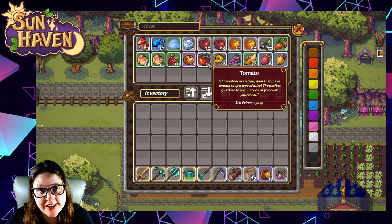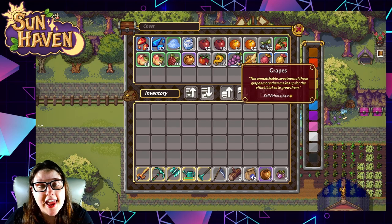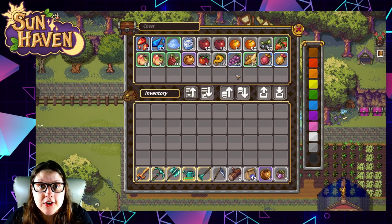On the farming side, tomatoes you can make jam out of, shimmer root, and grapes. Cinnaberries can also be used in jams and those you can pick up from the farming store.